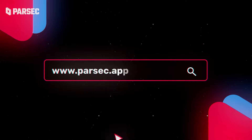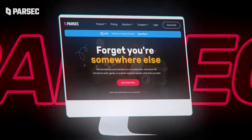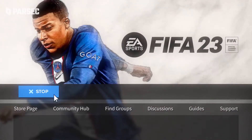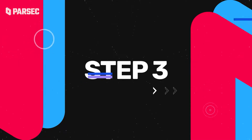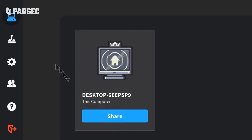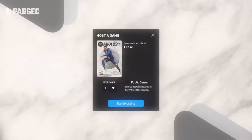Step 1: Visit Parsec.app and hit the shiny download button. Step 2: Open up your copy of FIFA 23 on your machine. Step 3: On your fancy new application, find the Computers tab or the Arcade tab and choose to host FIFA 23.